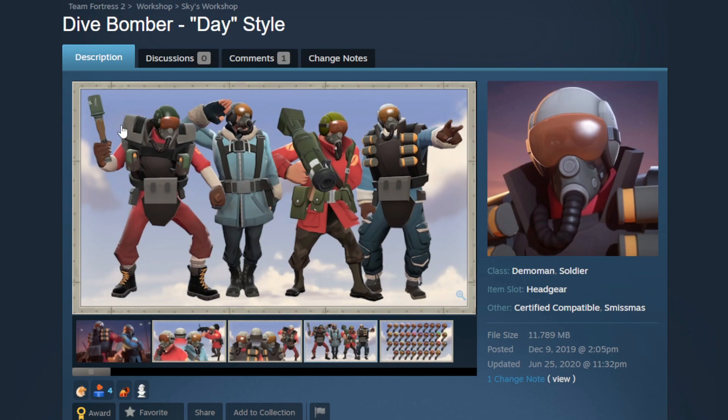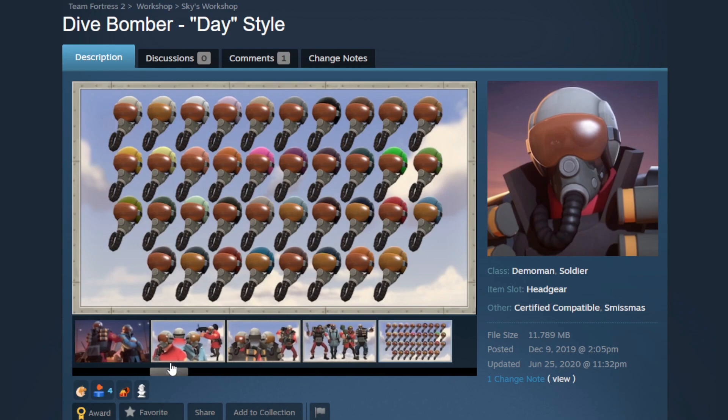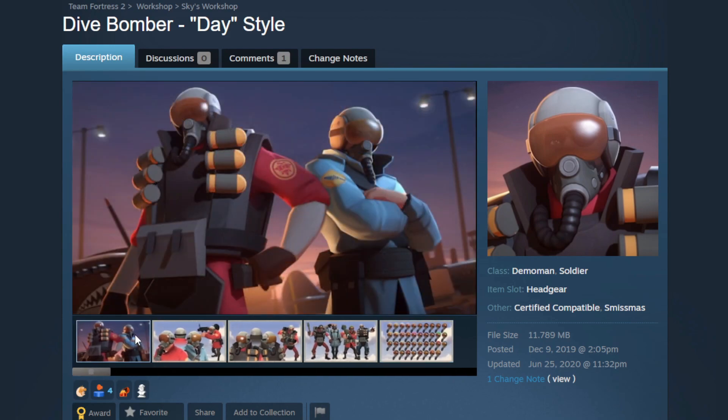They've got a couple examples here. It looks really nice on this Demoman loadout and I really like the Soldier as well. The paint region is super big, super noticeable — very well done. I like how that looks. It's kind of a simple entry; there's not a whole lot to talk about. It is just a good, solid hat. Very, very cool.